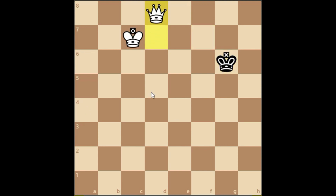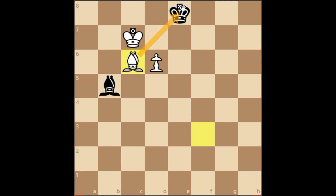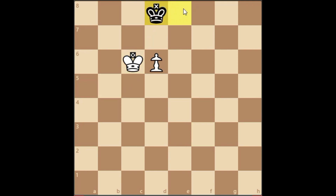Going back to this position, what happens if black plays king e8, trying to come forward of the pawn? Then you use the same technique: bishop c6 to cut this bishop from this diagonal, and then after bishop takes, the king will come to d8. As we have learned in endgame 2 or 3, just play d7 to literally push the king out, and after that it's an easy win for white.